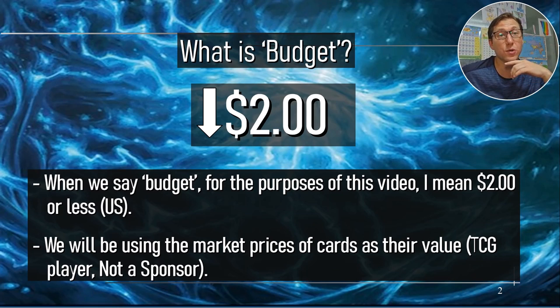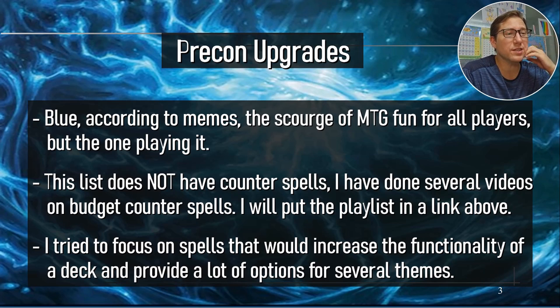First of all, what's budget? Two dollars or less according to TCG market value — not a sponsor. And pre-con upgrades. So blue is kind of reviled a lot of times; if you were to base it off memes on Facebook, you'd think it was the worst ever. I do want to point out this list does not have counterspells — I'm going to try and put my counterspell list above. I tried to focus on spells that increase functionality and give you a lot of options. Blue is a little more tricky — some spells are must-haves, but in general blue is more situational.